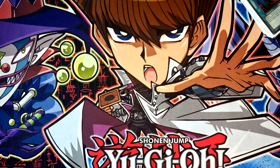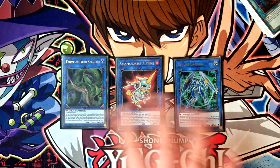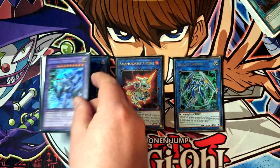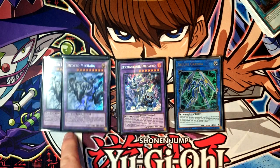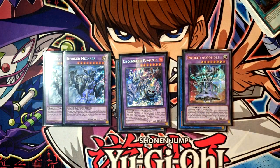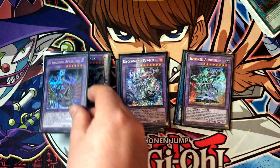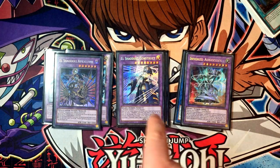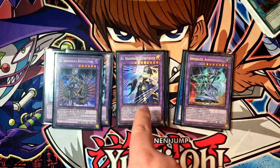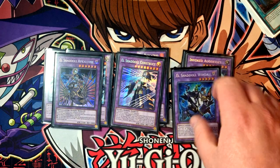Extra deck: Armoraze — need to play it. Secure Garden — need to play it. Verte Anaconda — need to play it. Standard Invoked stuff. Double copies of Mechaba, and Purgatrio — this card is insane, I wasn't playing it at one point and I'm an idiot. Augoeides is absolutely bonkers and everyone forgets about it — the most common way I summon it is to bait DPE and then use their DPE materials to make it. Shaddoll stuff: El Shaddoll Construct is a good way to recur if other things don't resolve properly.